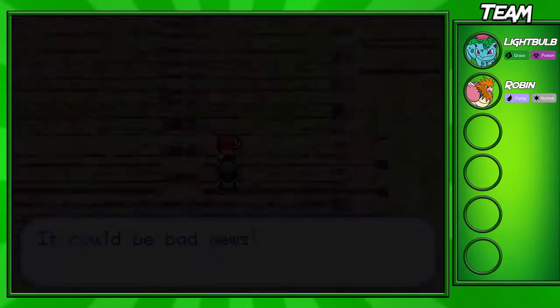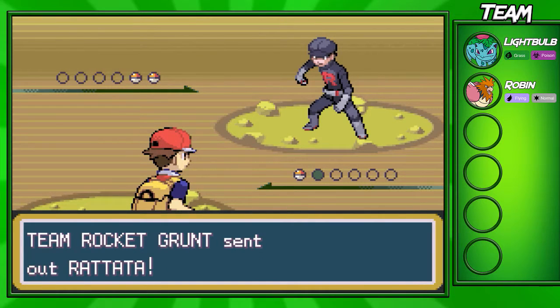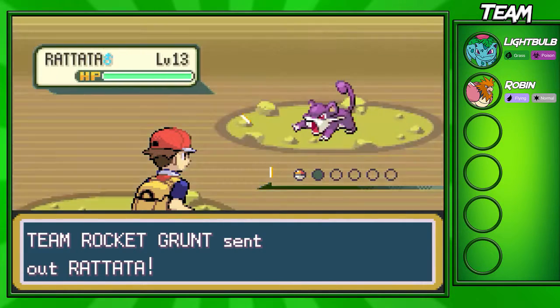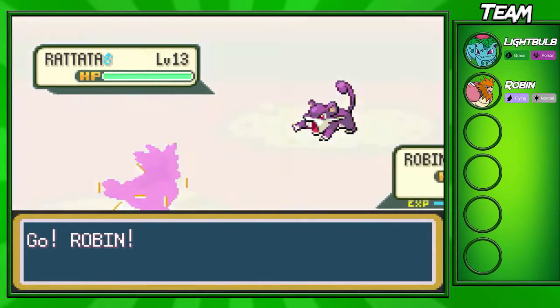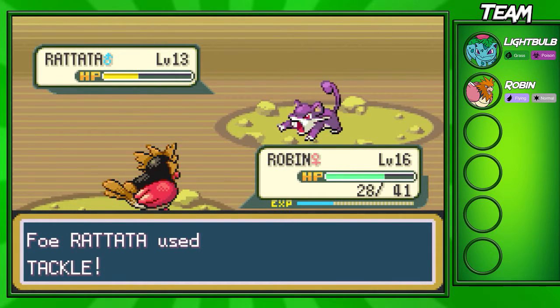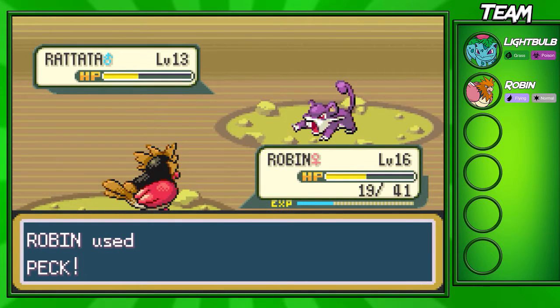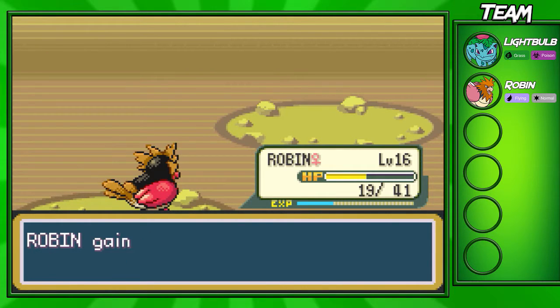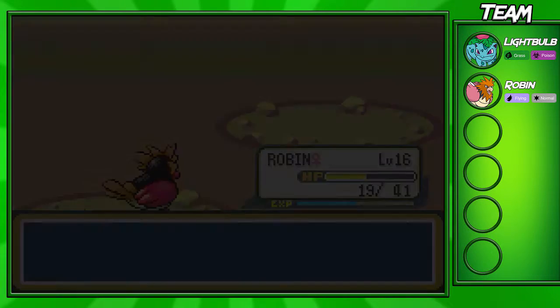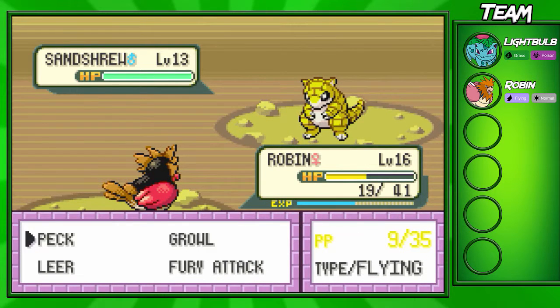We're gonna fight this Rocket Grunt right here. I think he only has a Zubat and a Rattata, if I'm not mistaken, so it's not that hard. Level 13 Zubat, but Robin should be able to take it out quite nicely. I think we only have one more Peck actually, so maybe we'll have to start using Fury Attack. No, he still has 10 - it's kind of hard to see that bright yellow on a computer screen. We're not gonna switch out here, Robin can still take this out.